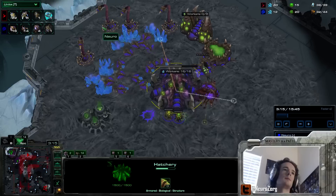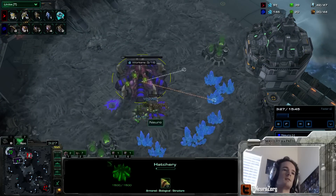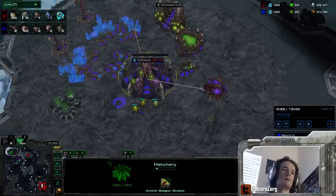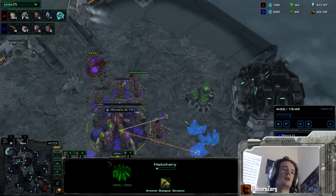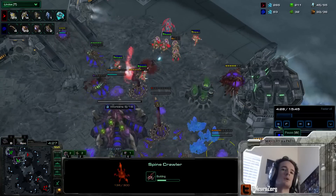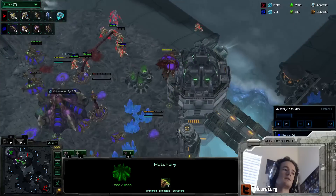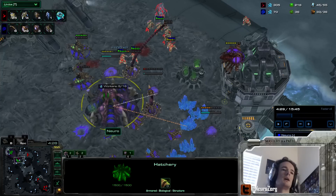I made a fourth spine. This will allow me to divide the spines between my bases, so I'm safe against threats being shaded back and forth. And then eventually taking ling speed and a Roach Warren as a follow-up. With an earlier second base, I can pretty easily take a big economy advantage. I'm making queens and drones and spines rather than lings. Before ling speed is done, slow lings are pretty bad against this type of Protoss pressure. Queens and spines are incredibly strong, so I'm making queen, spine, drone until ling speed and the Roach Warren are done, and then I'll make Roachling Ravager.